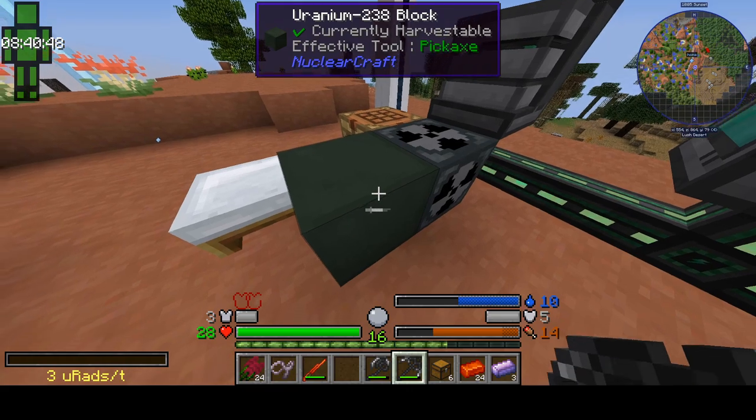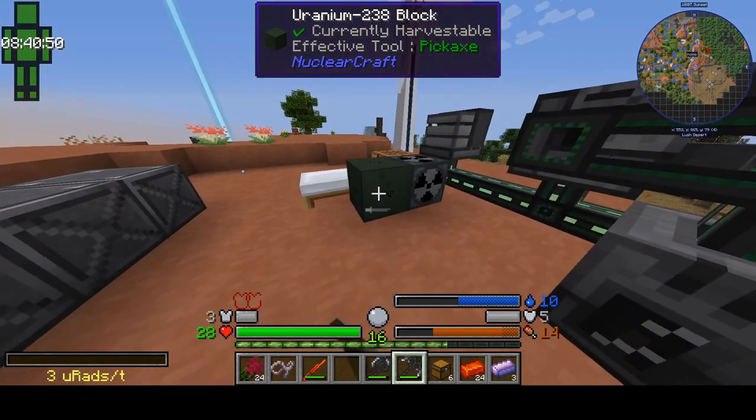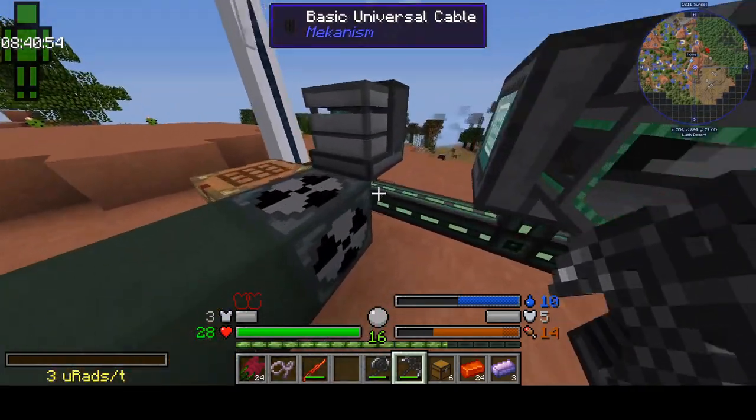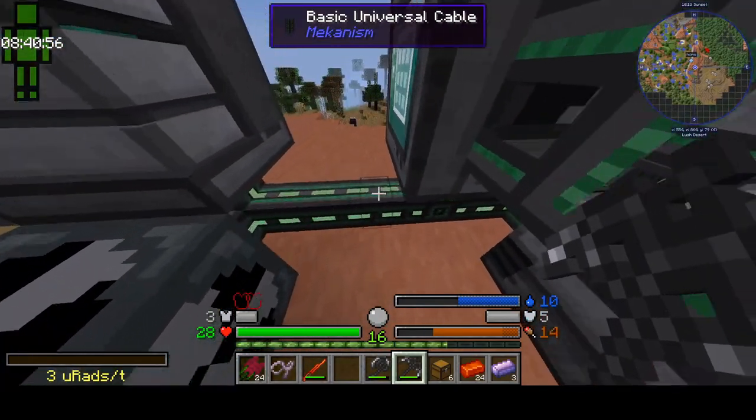Like this U-238 — what the heck is this doing here? Oh, because this stuff... it's a decay generator, so it decays there. I need to get on topic.